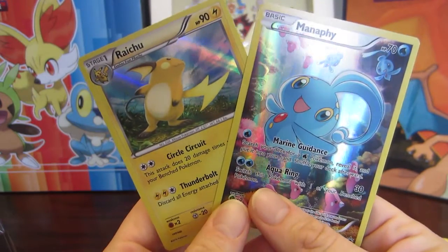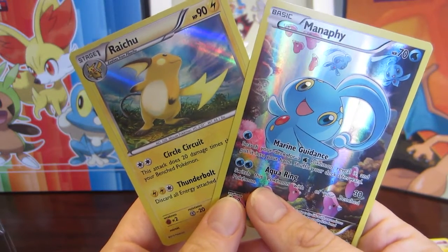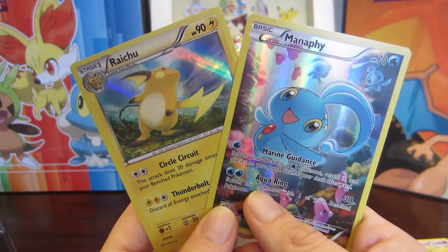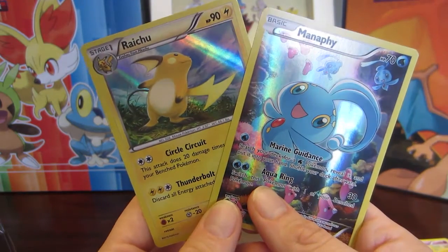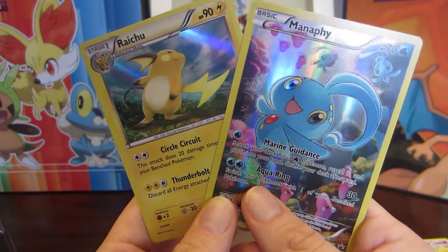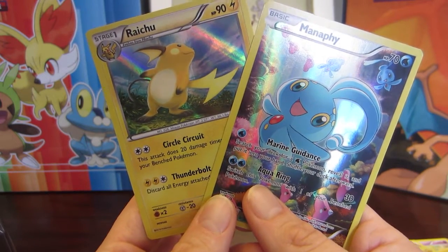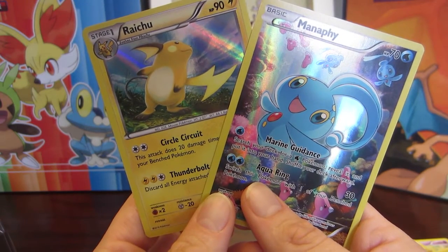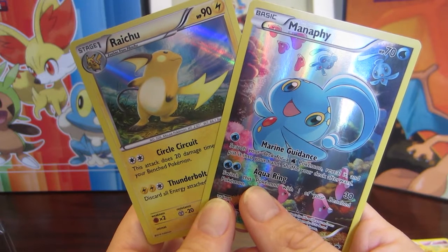If you liked this video go ahead and hit that like button. Don't forget to subscribe and share. Hoping to bring you lots more card opening videos and lots more shiny Pokémon. I'm starting the ISHC with my team which includes Chasing Pixels, Tiger, Tyrantrum, and Little Joker. Thank you everyone for watching and I hope all of your Pokémon shine.